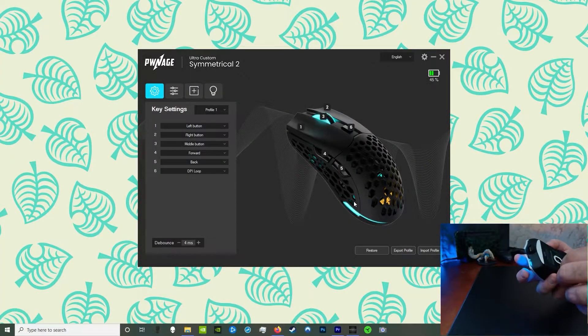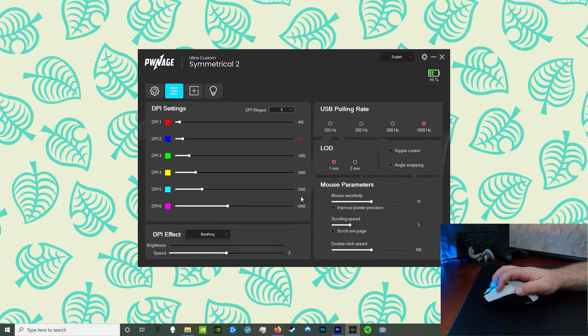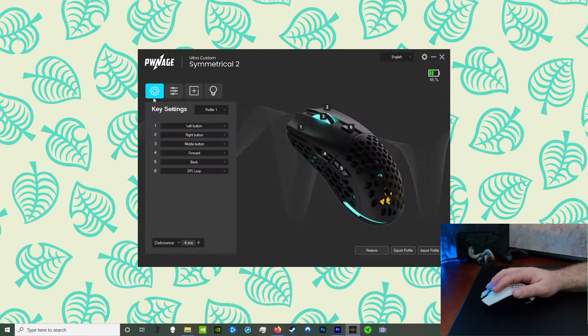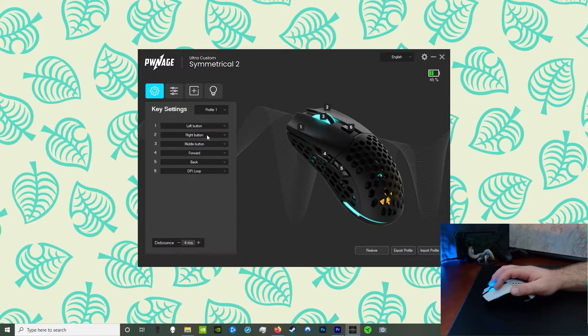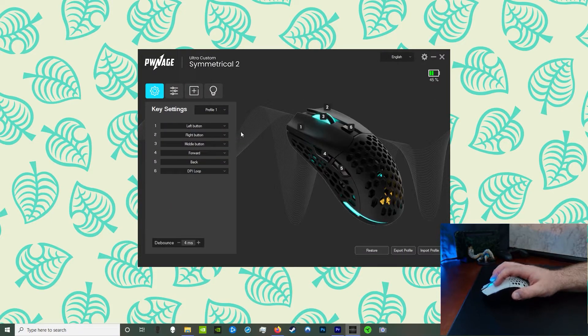The biggest issue I found — and take this with a grain of salt because it only happened once, and as hard as I tried I actually couldn't get it to happen again — but what I found was it forgot all of my settings: reverted all the DPI settings back to their default, even though I only run 2 DPI settings, forgot the lighting, and it even forgot the debounce time settings. This seems like it could be fixed by a firmware update, but still something to consider if you want to buy something this expensive.